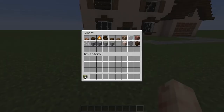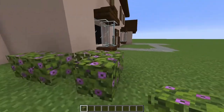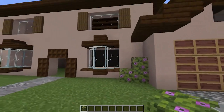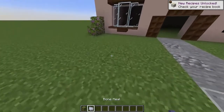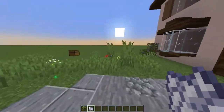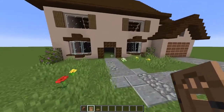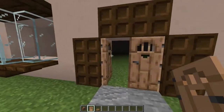Grab myself some leaves and just add myself a bit of shrubbery just like so, just to give it a bit of detail — just on that side, maybe a little corner piece here. Now grab myself some bone meal and just bone meal the floor — this will give it a little bit more detail. We don't need that much grass, especially the tall grass. So what I'm going to do is come over and just place myself a door just here. I'm going to open it for now but you can close it if you like.